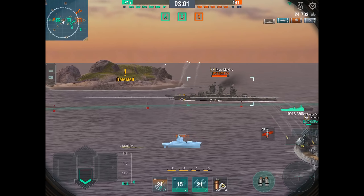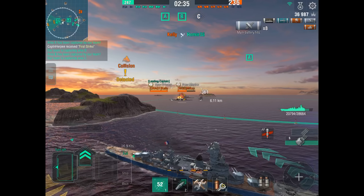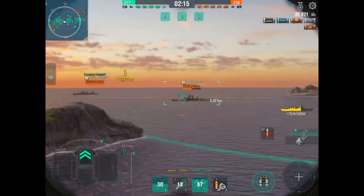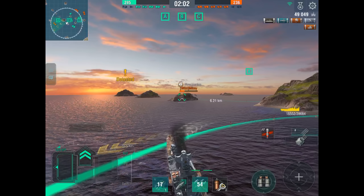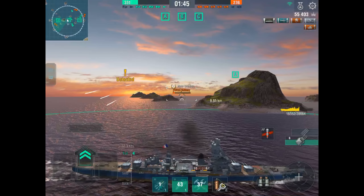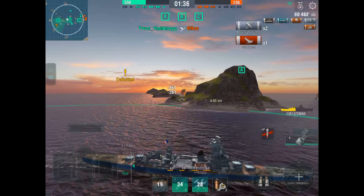As far as torpedo damage reduction goes, the Algerie is either average or a little above average — three tier 7 cruisers have 10.5% and three have lower, so I'd call it average. For speed, the Algerie is the slowest in its class at 31.4 knots, but it is not the slowest to accelerate — that belongs to the Shores. As far as turn time goes, the Algerie takes the longest to turn of all the tier 7 cruisers.